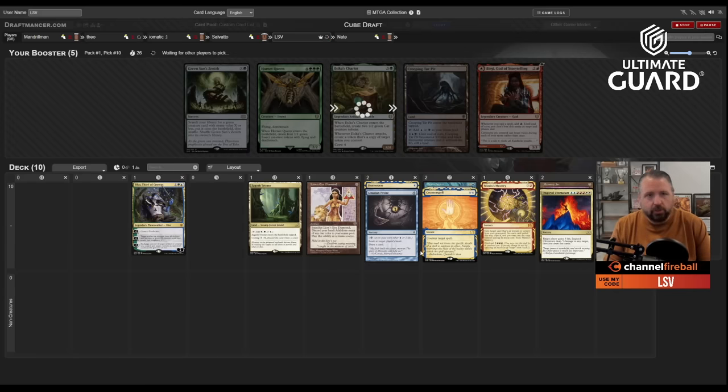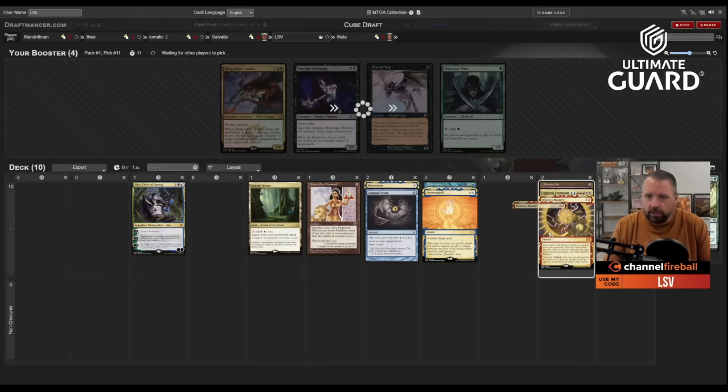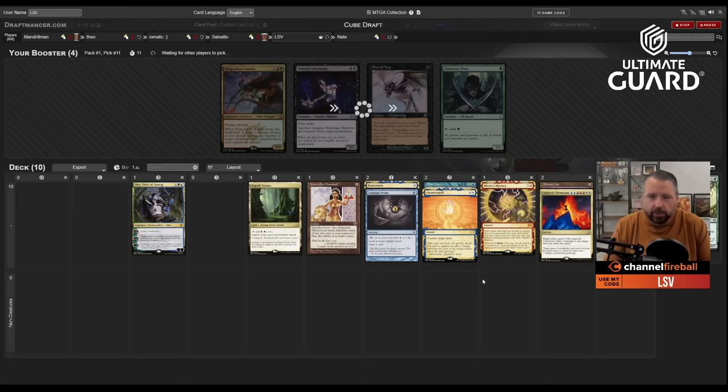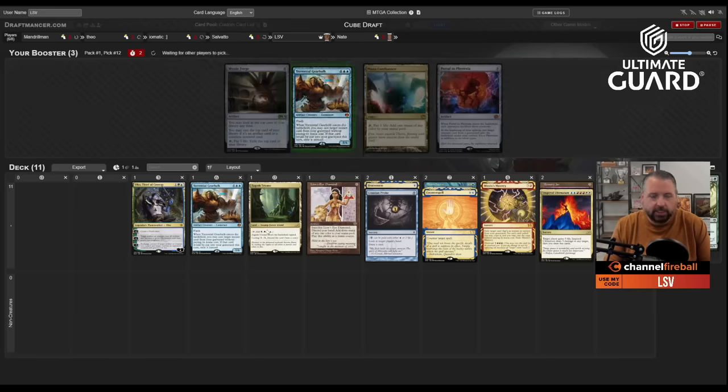Brainstorm has great synergy — you can brainstorm, put two cards back, crack LED, then use a card-draw spell like Jar to set it up. I take Wall of Roots; the only reason I wouldn't is if I wanted Dragon Lord Atarka for Flash or Dream Halls, but Wall of Roots is more resilient. LED can also discard Ultimatum for Mastery. There's a Torrential Gearhulk — it casts three of my spells, which is interesting. I take the Gearhulk over Mana Confluence.